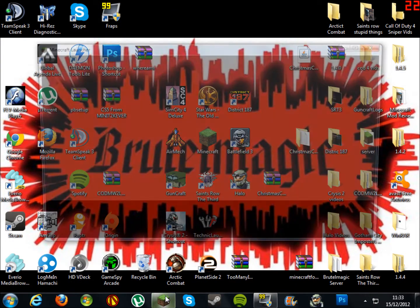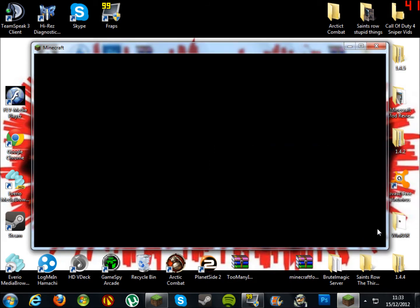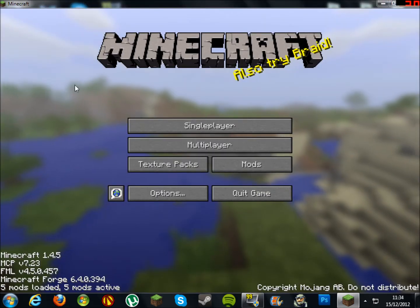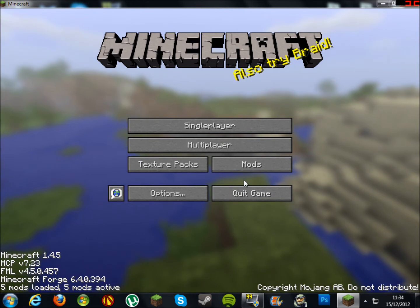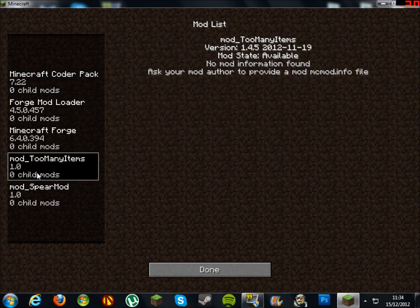If you want to know if it's working properly, go to your Minecraft screen and click login. You will see a pop up, then it will say .minecraft folder. Go into your .minecraft folder if you want to see if everything is there — and everything will be there.